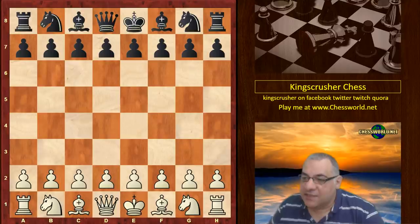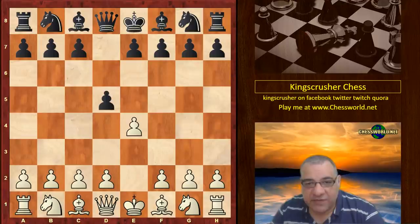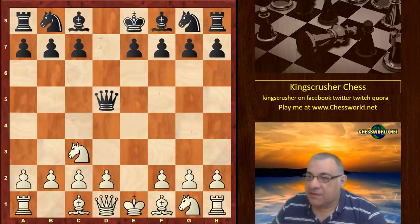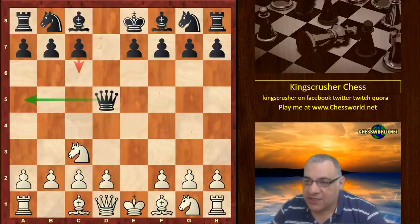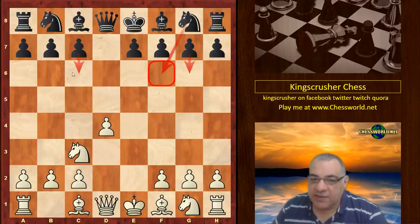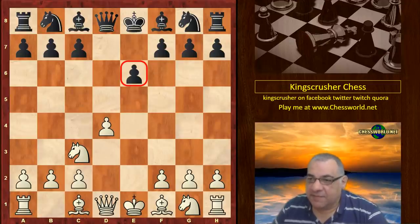Let's see this game. E4 from Steinitz and we have the Scandinavian Defense, as it's known today, or the Center Counter as it was sometimes previously referred to. We have Nc3 — the modern treatment is usually to play the Queen to a5, then c6 and Qc7 is quite common later — but here we have Queen d8, d4, and now usually black plays c6, Nf6, or g6. This move played is a little bit on the passive side.